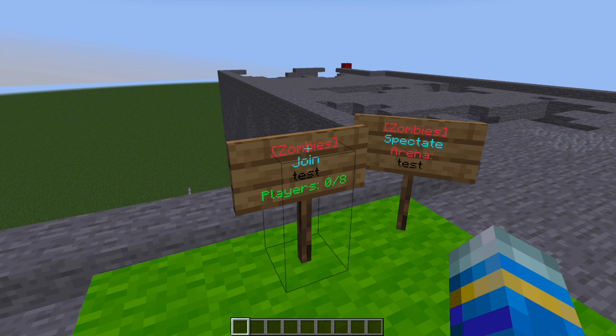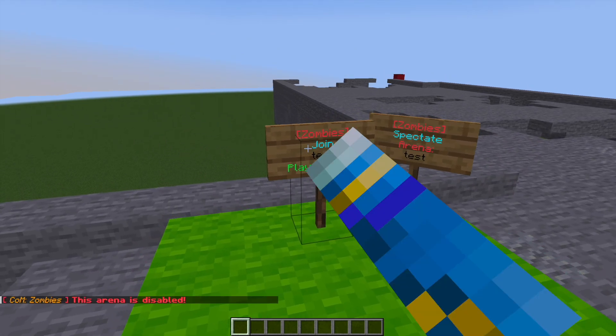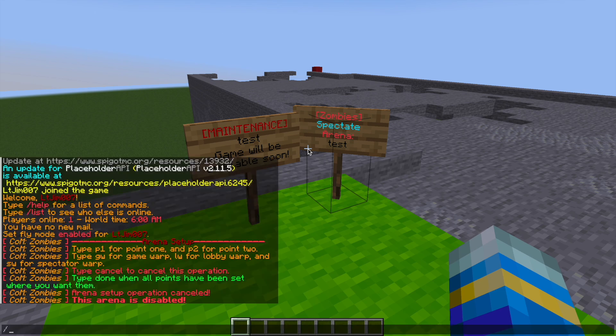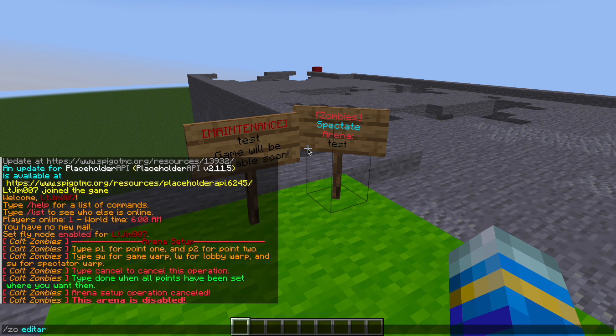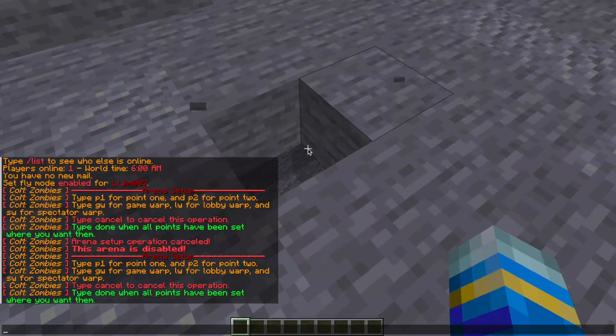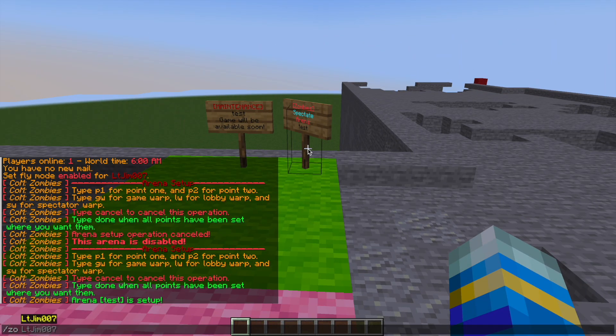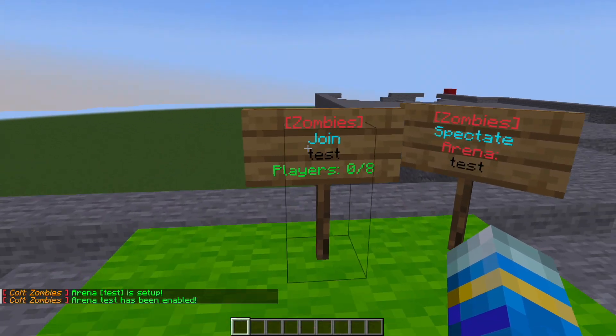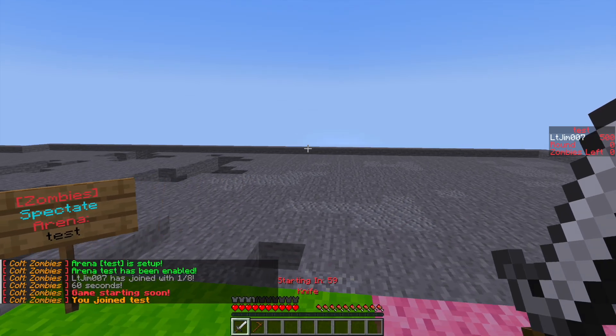You can add loads more guns, perks, teleporters, doors, and so on. If you ever want to edit the arena you can do /ZEDO edit arena test, and that will allow you to break blocks — but whenever you're done with anything just hit done. Then we can do /ZEDO enable test to make sure it is enabled, and then we should be able to join it with the sign or by doing /ZEDO join test.